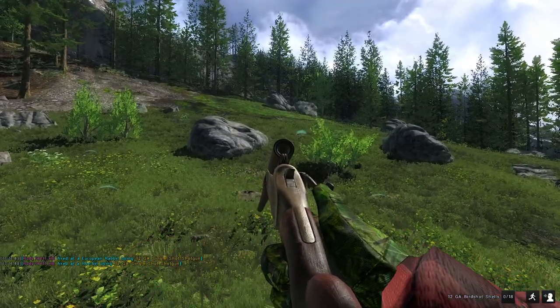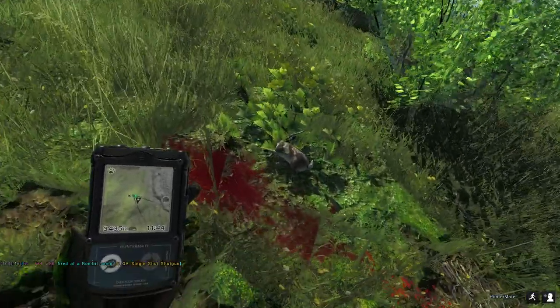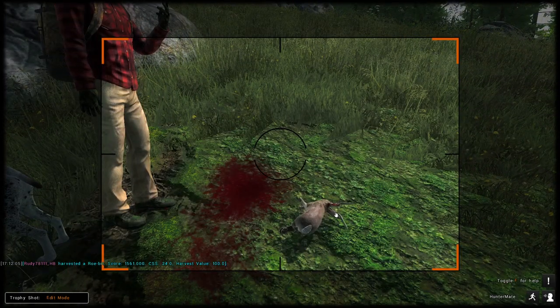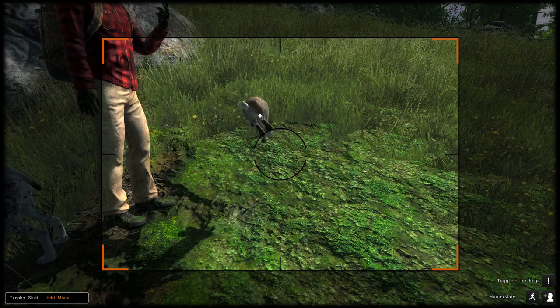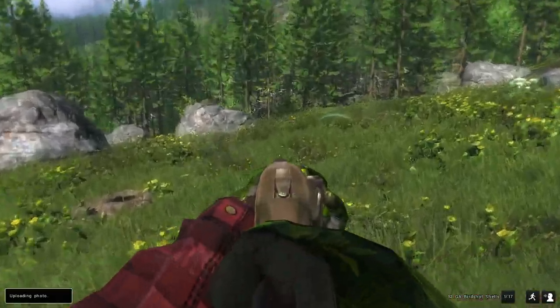Oh, that one is a Robit — a small one, though, by the looks of it. I don't think he had much for antlers, but I do believe I saw some. Yeah, it did register as shooting at a Robit. A little bit smaller antlers than the last one, and a little bit smaller weight as well, so he's gonna score a little less. It doesn't look like the weight and the score are actually related, so they can have really big antlers and score really high, or really small antlers and score really high. We're gonna take a trophy shot of this guy even though he's small. It doesn't look too terrible, so we'll go ahead and sell that, because we're not going to be mounting that one — it's a lot smaller than the last one.